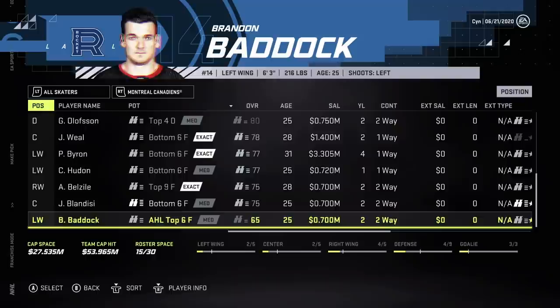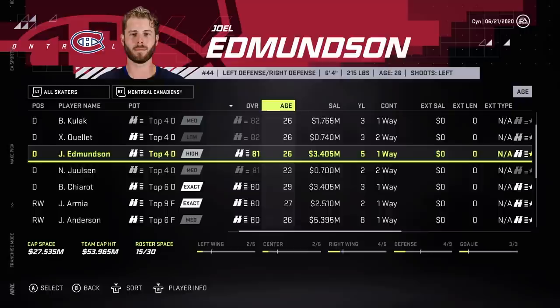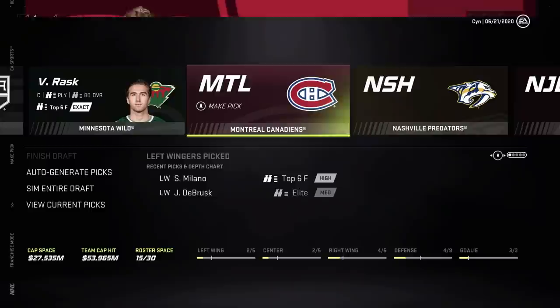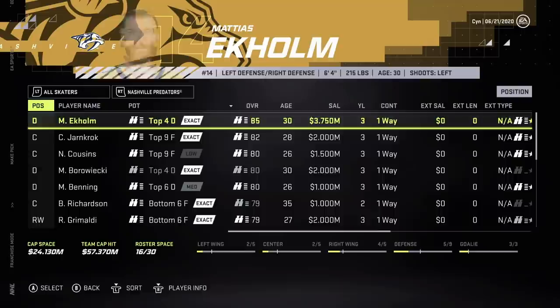Looking for prospect types — doesn't look like it. Maybe a defenseman, we have four right now. There are some pretty good cheap ones. Edmondson — not a great contract, going to be four years at that price. I'll take that contract off their hands, would give them a bit more flexibility. It's not a great deal though.